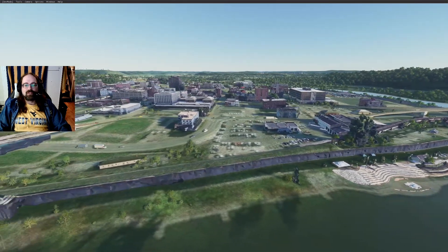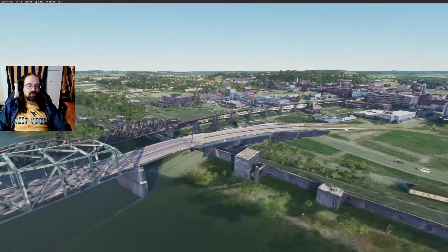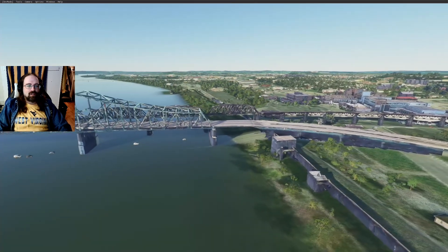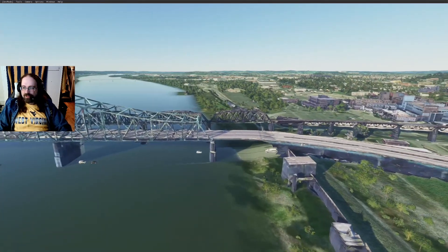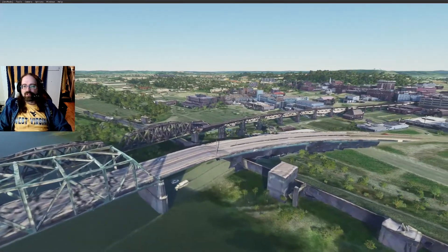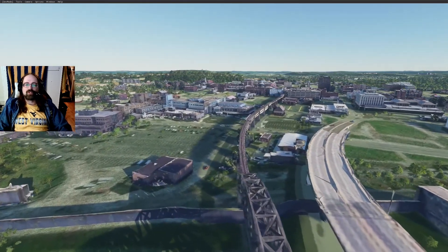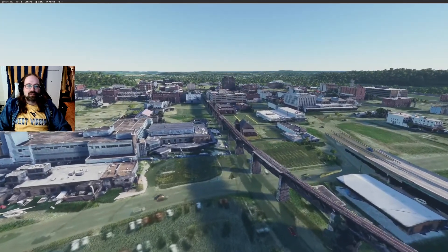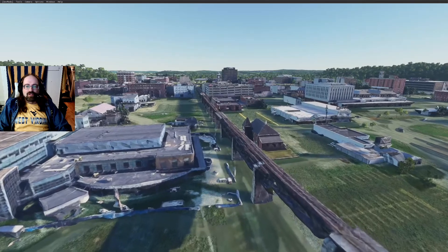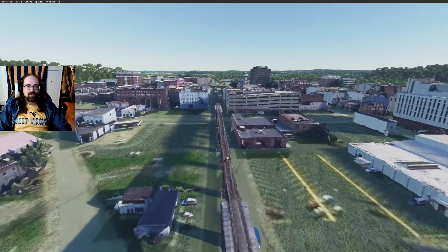We pass over the amphitheater and the flood walls, and we have added the 5th Street bridges, because without them it just doesn't look the same. Along with the railroad bridge through town, we added that too, and this makes it look more like Parkersburg. We pass by the Camden-Clark Medical Center. Let's cruise on into town on the railroad.